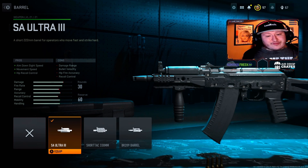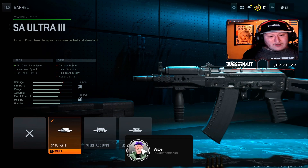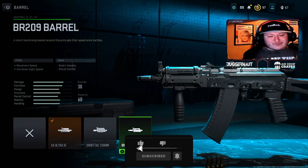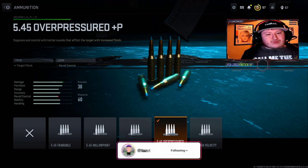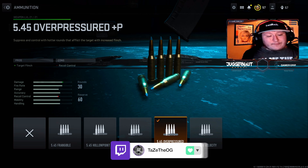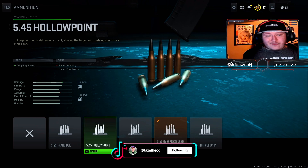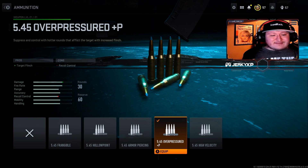For the barrel, we're using the SA Ultra 3. I personally really like this because it gives aim down sight speed, hip recoil control, and movement speed. There are other options like the BR-209, which gives the same stuff with a little bit less bullet velocity and recoil control, but it's probably going to be the best one moving forward. For ammunition, I'm using the 5.45 overpressured. The reason I like this one is because it gives target flinch. You do lose a little bit of recoil control, but I personally think this is the best one because of that damage increase.